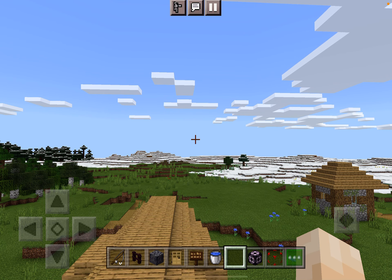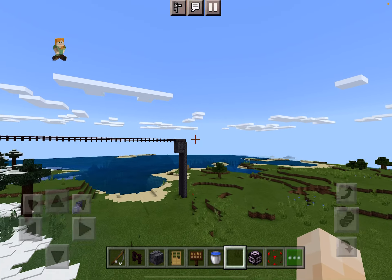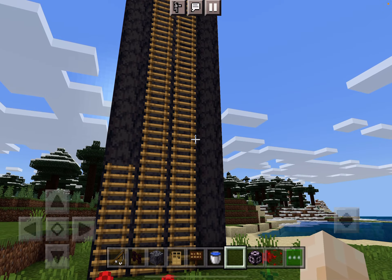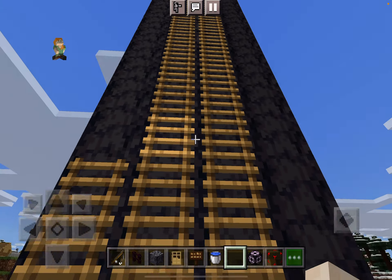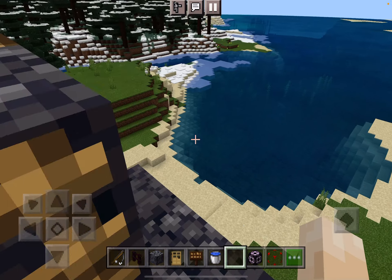Hey guys, in today's Minecraft video I'm going to be showing you basically just a few cool things that you can do in your Minecraft world. First up is a zipline, believe it or not. It's pretty simple to make, although it only works on Bedrock Edition, so unfortunately for Java players it won't work, but a few others will work in Java Edition.